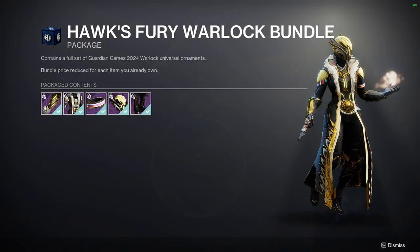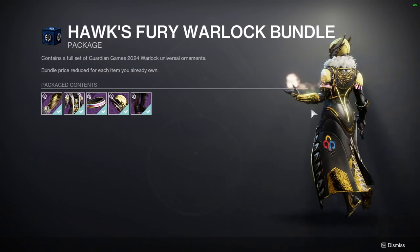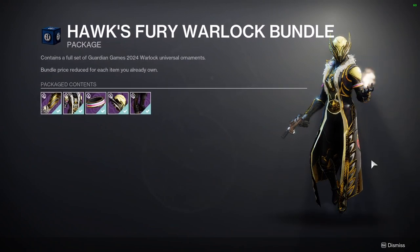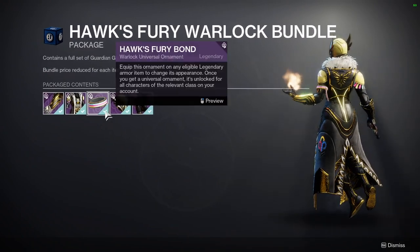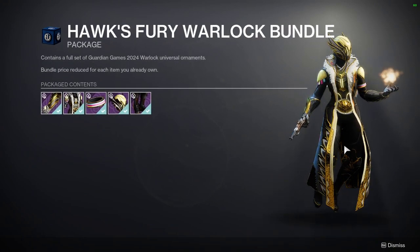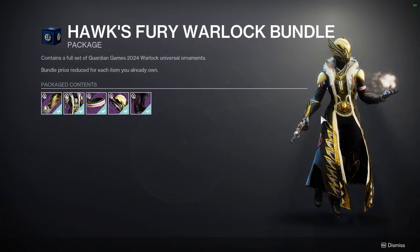Last but not least — Warlocks. If you see any confetti, it's trash. Thankfully there's not a lot of confetti for Titan or Warlocks. The only thing that sucks is it's on the arms right here, but I feel like I could ignore that considering most of the time you're looking at Warlocks from a distance. The bond has it and that's pretty terrible, but the helmet doesn't have it — which is really cool because I'm excited for this helmet. The boots don't have it either, arms are cool, and the chest piece is super dope.